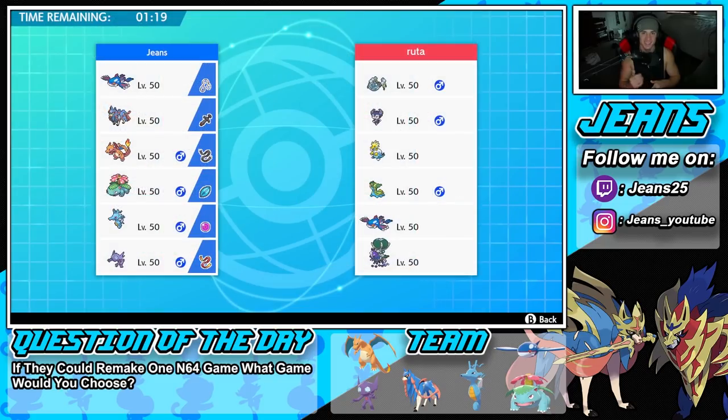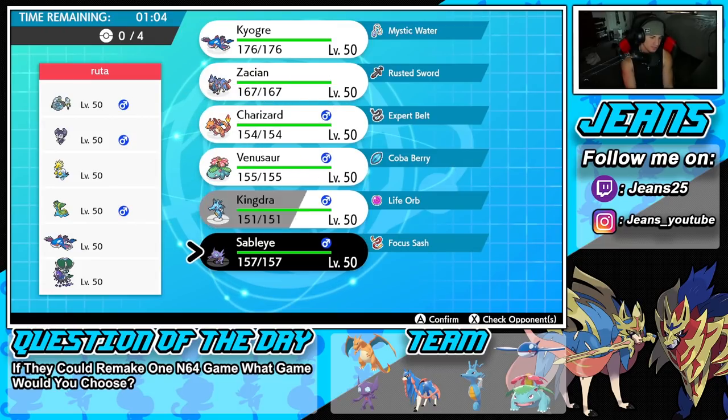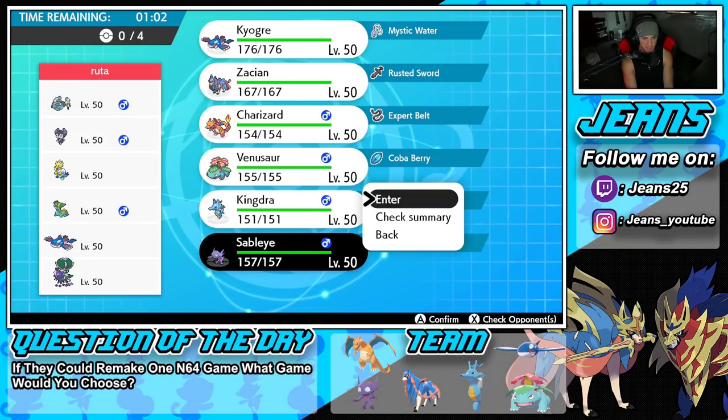Battle number one — going up against a Kyogre and Shadow Rider Calyrex team with Araquanid, Melmetal, Arctovish, and Gastrodon. Since they have Gastrodon, I might just bring the Sun squad — Venusaur and Sableye — and leave Kyogre and Kingdra out entirely. With Sableye I can constantly change weather and roll from there.